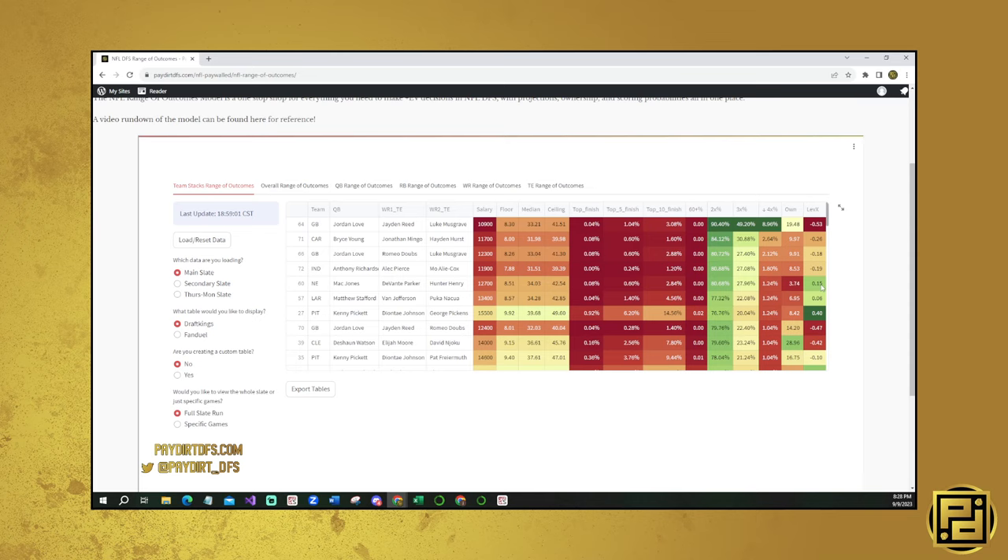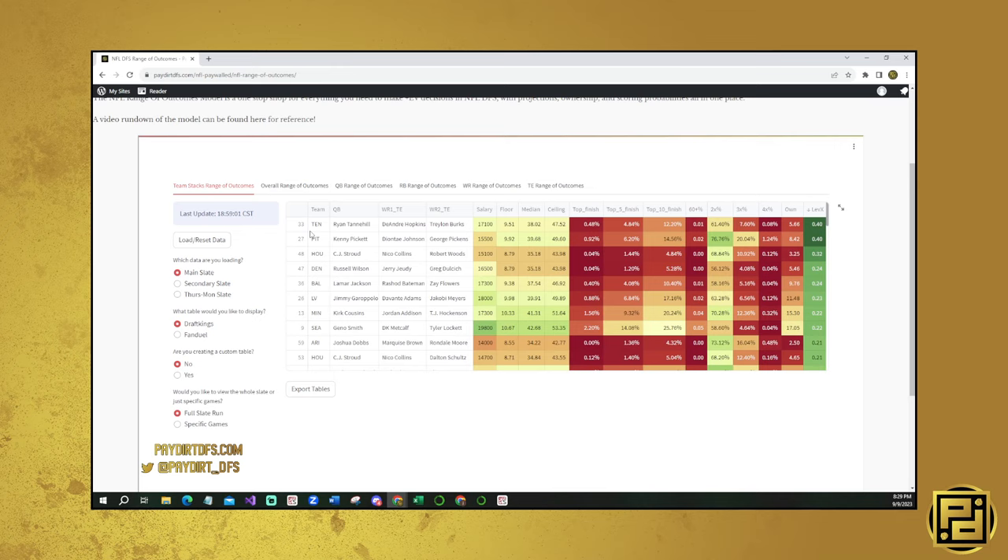We do move into a range of New England, the Rams, and Pittsburgh, which all look like positive leverage. If I was going to pay down tomorrow, I would look at these stacks. Pittsburgh specifically looks pretty good - the leverage is actually the highest on the slate. Sorting by leverage: Tennessee with Ryan Tannehill, DeAndre Hopkins, and Traylon Burks, tied with Kenny Pickett, Deontay Johnson, and George Pickens as the three top overall stacks in terms of leverage.